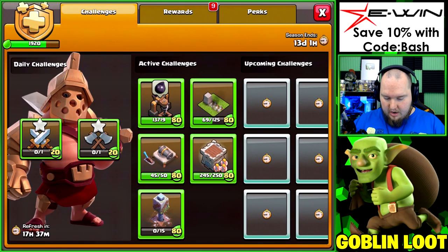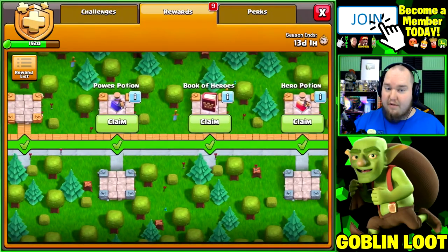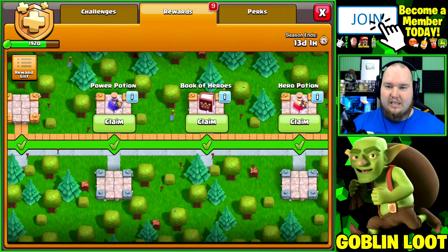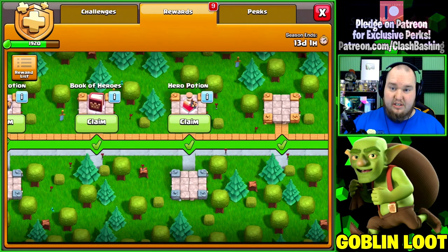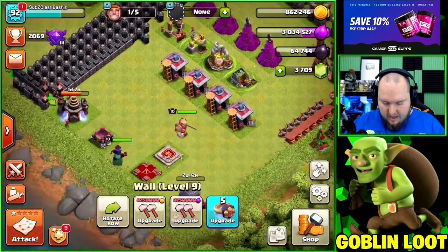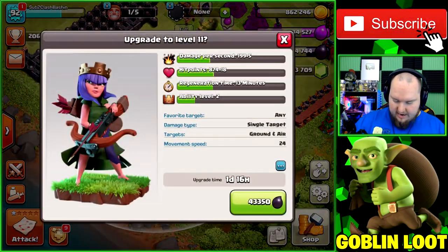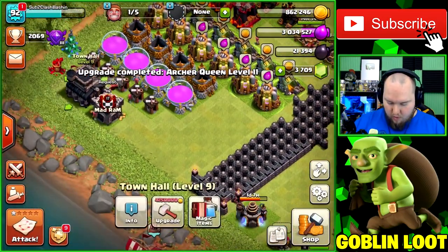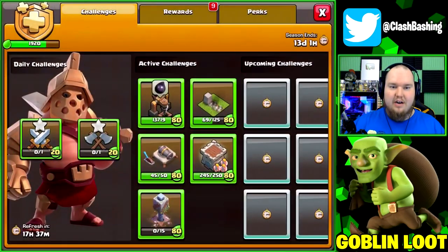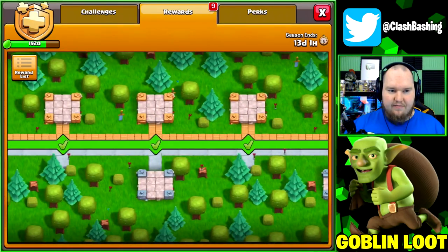Looking at our Gold Pass stuff — we still have books available, about eight books total. We're going to start using some books of heroes. We might use one now since we have enough dark elixir, and we'll upgrade our queen using a book of heroes so we're not wasting it. We bought those packs a while back and still have seven books — we need to use those up before the 13-day deadline.